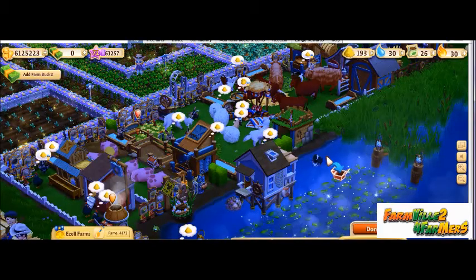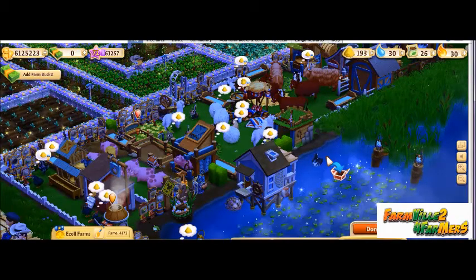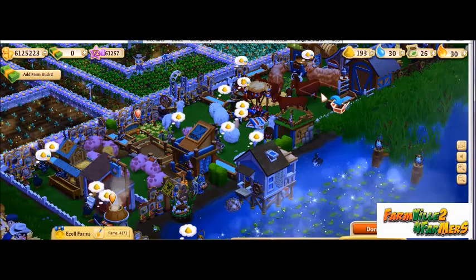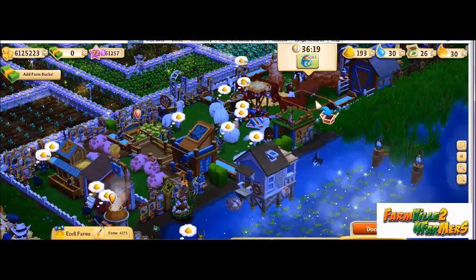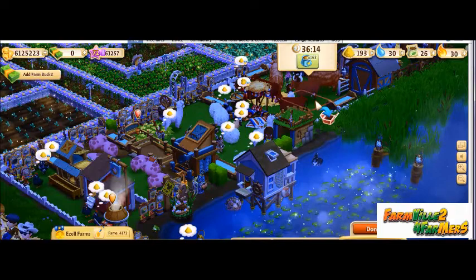Now move your cursor to an animal that you wish to place in your inventory. You will notice either a red box around the animal, which means that it is not a prized animal and cannot be placed inside your inventory.